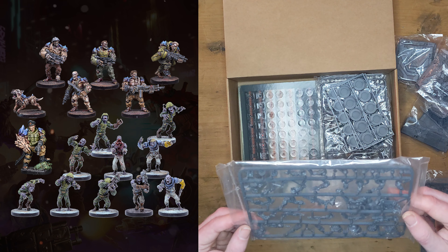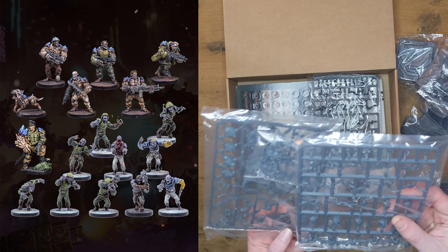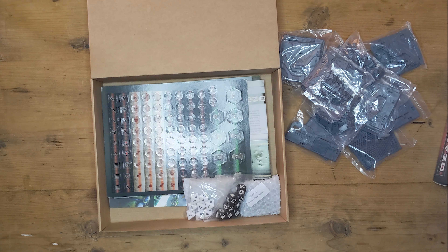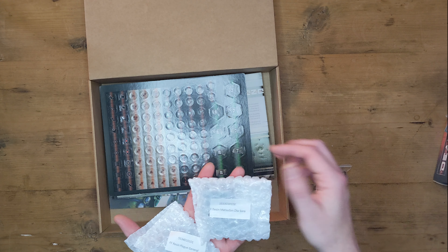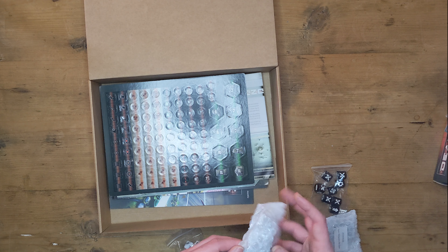And then we've got what looks like — oh, these are my favourite — these are the plague abominations. These for me are why you would get this set. So let's have a look at what else is in the box. We've got models, their bases, a load of terrain. We have two more models — these will be the resin leaders.